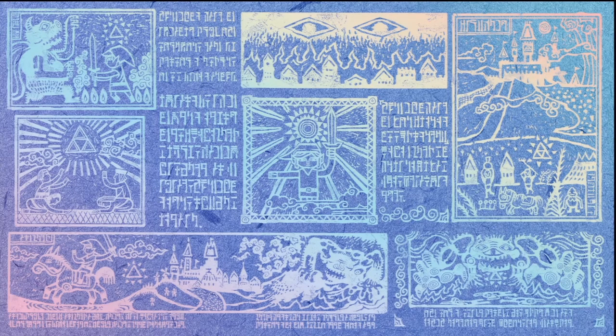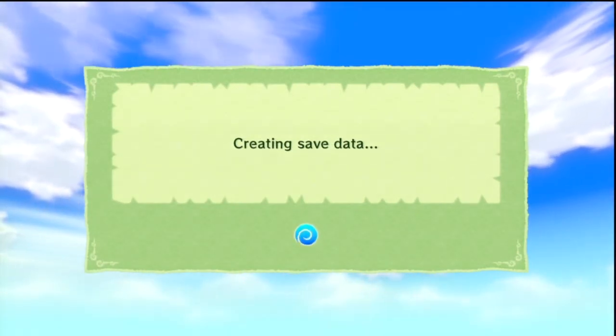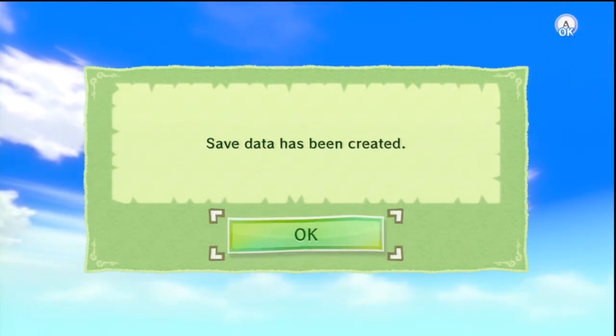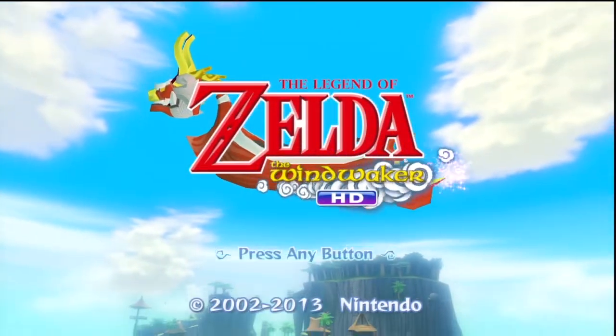Hello Nintendo fans and welcome to Cubed3's video playthrough of The Legend of Zelda: The Wind Waker HD. This game originally came out on the GameCube back in 2002, and Nintendo have decided to remake the entire game with gorgeous HD graphics, gamepad play, and a few improvements to the game's design. It's a lot brighter, a lot bigger — it looks incredible. The Wind Waker!